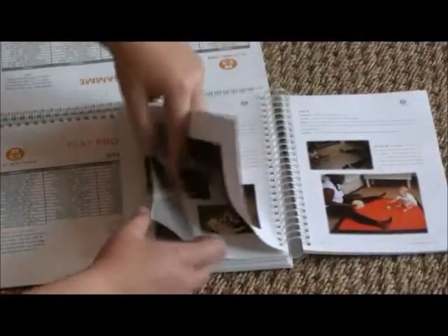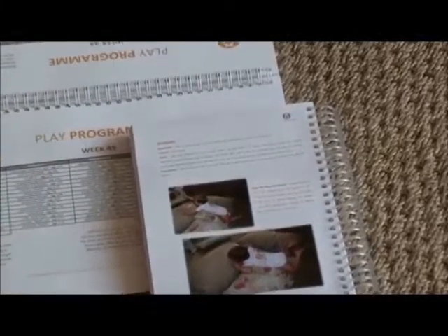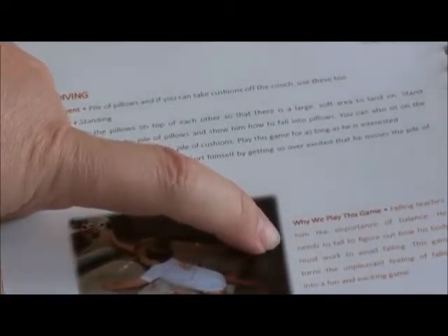I will then go to my playbook and open on page 167. You will see that every game is described in terms of the equipment needed, the position the game will be played in, a description of the game itself, and any precautions to take while playing. Most importantly, there is an explanation as to why we play the specific game — this is the scientific reason for its inclusion in the program.